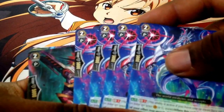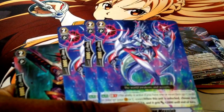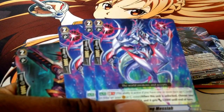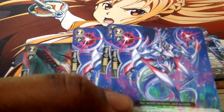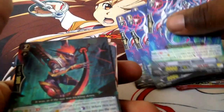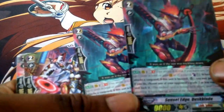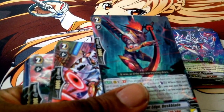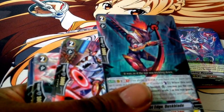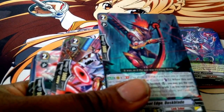You get four Awakening Messiahs. When this unit is unlocked, choose one of your other Rear Guards, stand it, and it gets plus 2,000 attack at the end of turn. You also get two Sunset Age Dustblade — I like the way this card looks. Its effect is Generation Break 1, Counter Blast 1. When this unit attacks a Vanguard and is boosted, you may pay the cost; if you do, choose one of your opponent's Grade 2 or less Rear Guards and lock it.